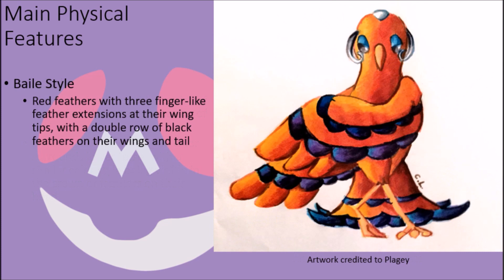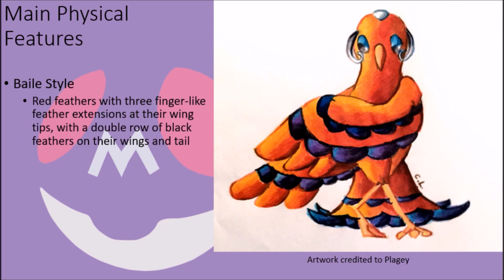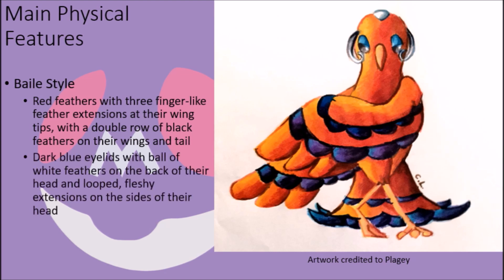In their Baile-style form, these birds possess brilliant red feathers with three finger-like feather extensions at their wingtips and a series of black-winged projections along their form, with a double row of these feathers on their wings as well as their tail. Their eyes are complemented by dark blue eyelids, while their pink beak is also complemented by a large white ball of feathers on the back of their head and a pair of looped tissue at the sides of their head, looking almost like earrings.